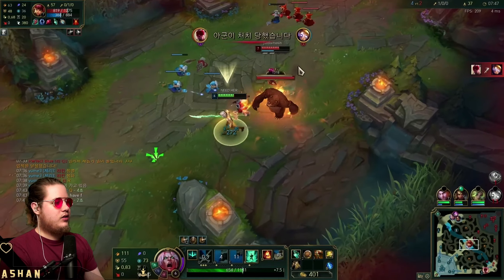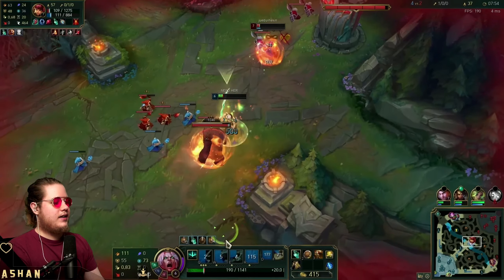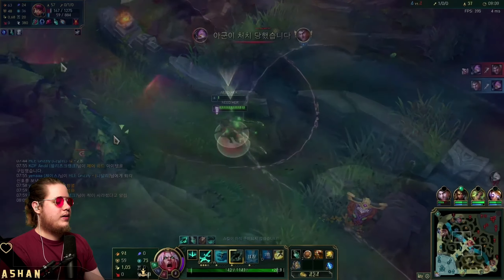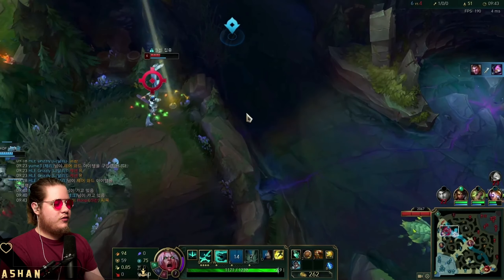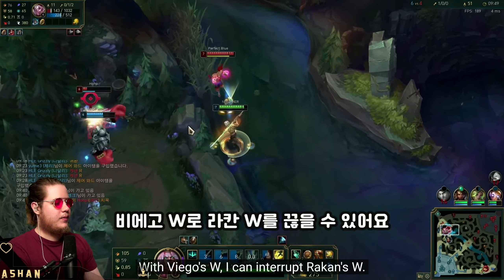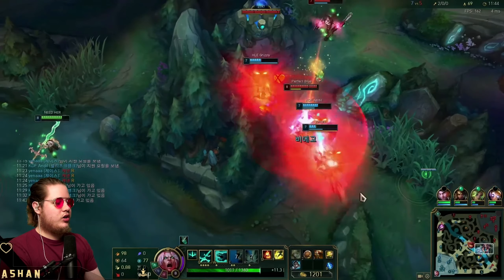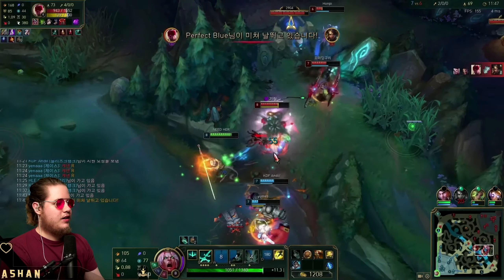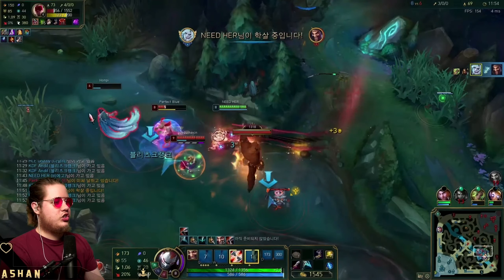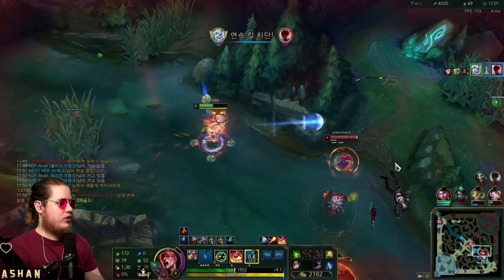Annie is very difficult to trade against — she just kites you out, spaces it, finds another stun. Completely illegally he lives, but it's fine. He's going Merc Treads a lot early on versus mages, because Viego does benefit quite a bit from that item and it does do pretty good damage anyway. It's definitely not a bad choice, especially if you're going Pickaxe, but oftentimes you'll want the Vampiric Scepter in the mid lane just for that additional sustain.